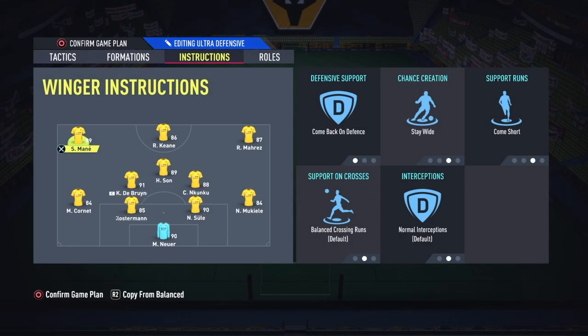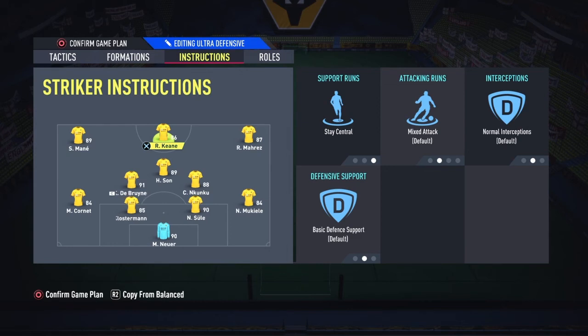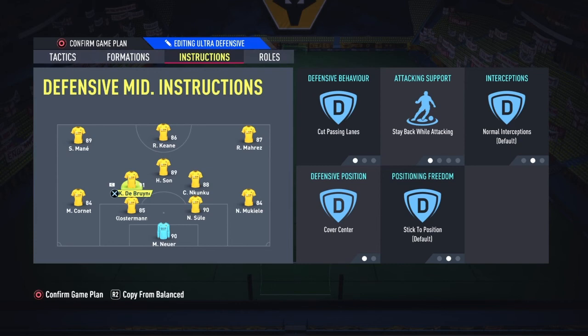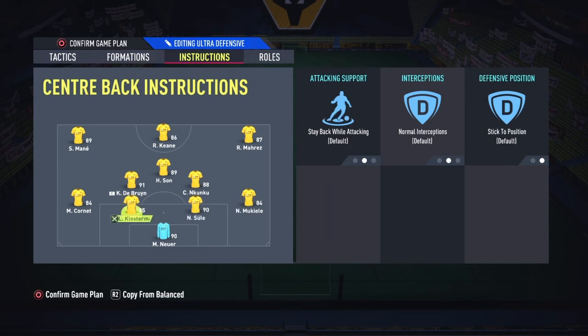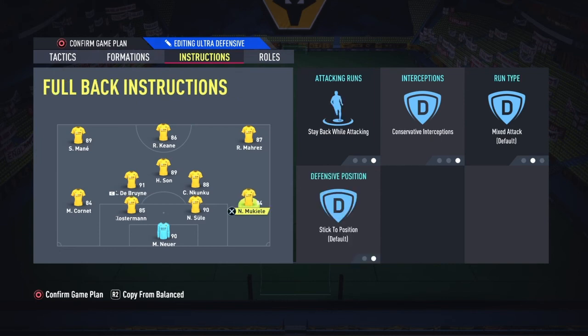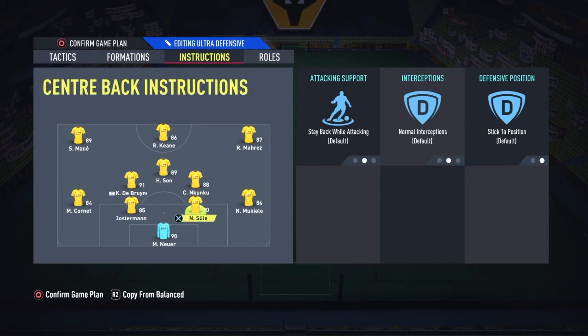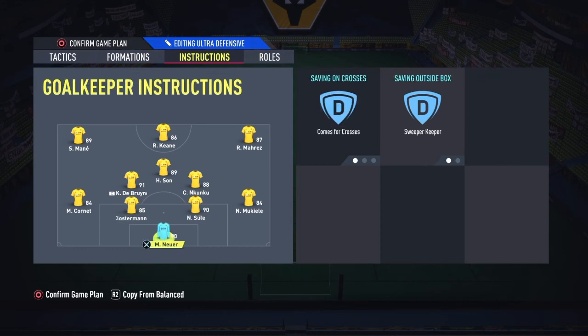Both wingers are on come back on defense, stay wide, and come short — so if I need an option I can press R1 and call the player short. Striker on stay central, center mid on stable attack and cover center — we're literally trying to hold the result and close up shop. CDMs are on stable attack and cover center. Fullbacks on stay back with cover center, to avoid getting caught on the counter and stop them from lunging in too easily. Center backs are on attacking, and the keeper is on cover crosses and sweeper keeper, in case they try that lob-through-ball.